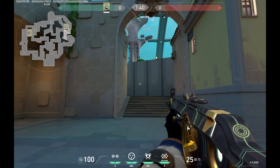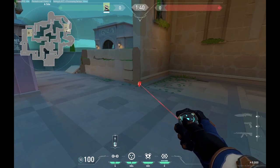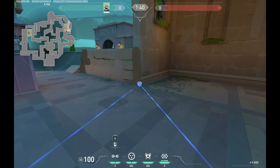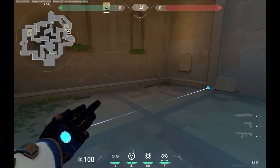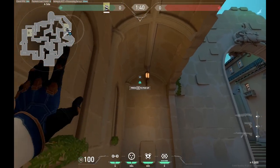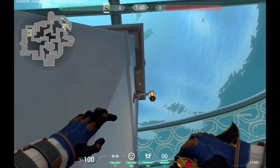Here are two easy Cypher setups on Pearl. Let's start on the A site. Get a trip bar right here, another trip bar right here, smoke right here, hammer right here, and a secondary smoke right here.